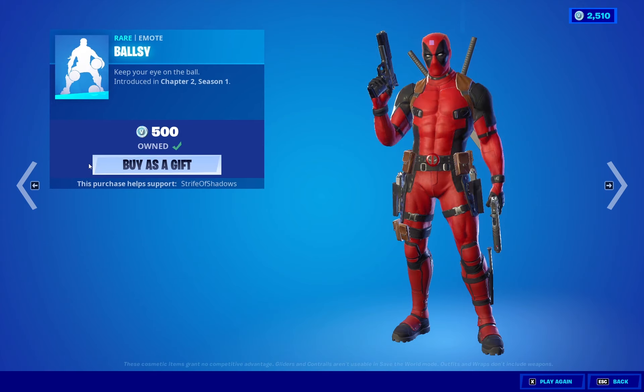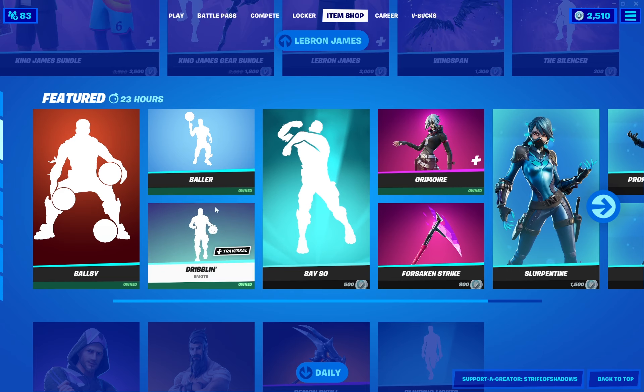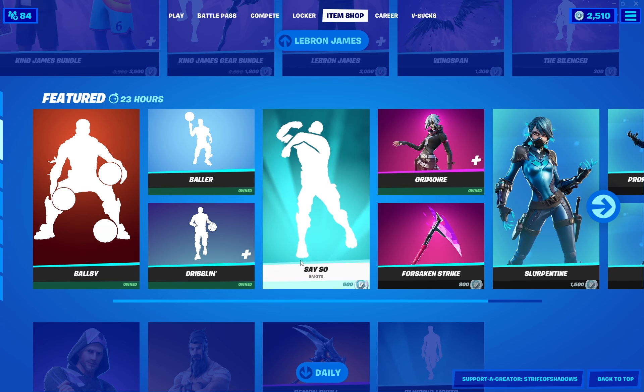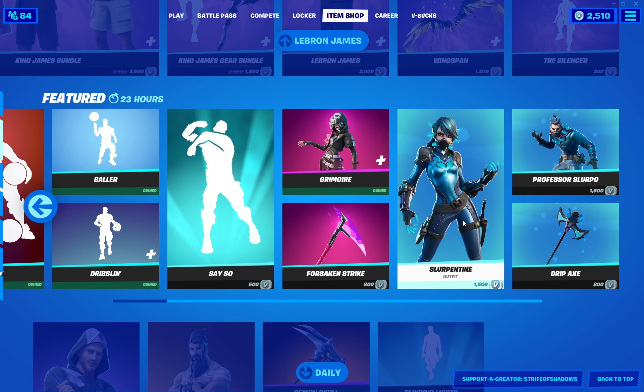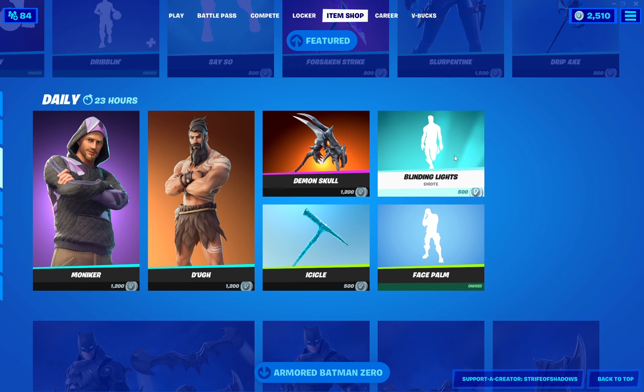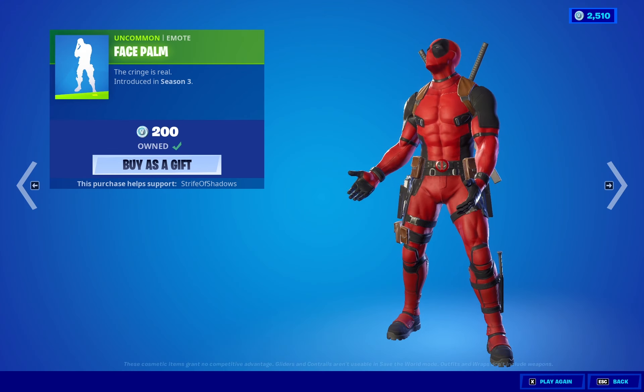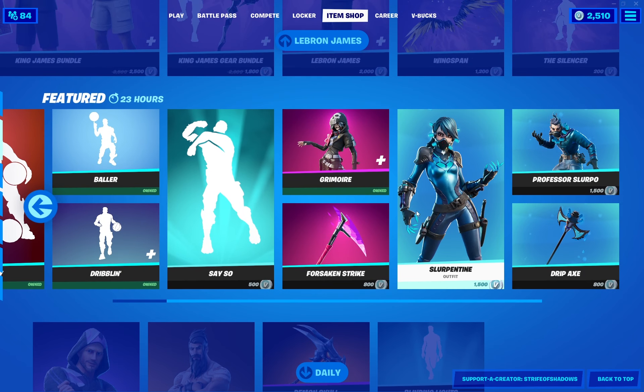We got all the basketball emotes — baller is here, dribbling is here. Say So — not much of a Say So fan — and then Blinding Lights. Of course we got Facepalm, which is something you probably should have.